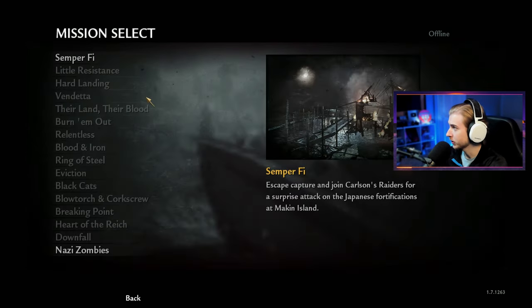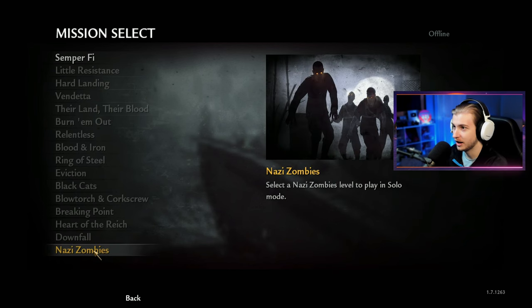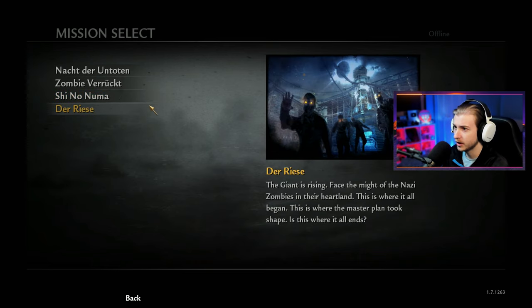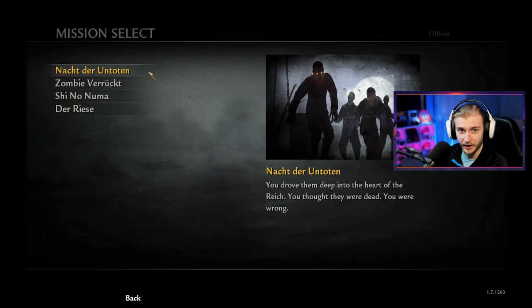I'm literally showing you guys my first experience ever doing this. Alright, let's go ahead and hop into it. We're going to go to mission select and down to Nazi zombies. Okay, so there's Nacht, there's Verrückt, there's Shi No Numa, and Der Riese. So I'm going to play on Nacht to start.